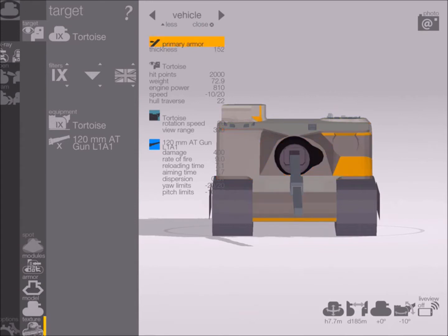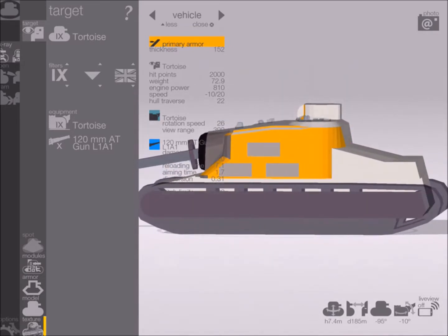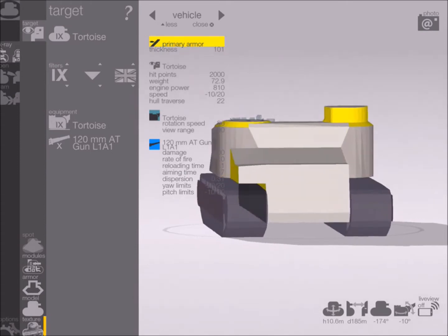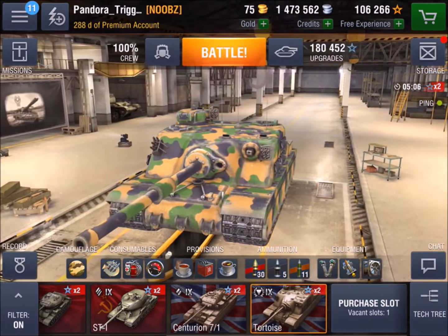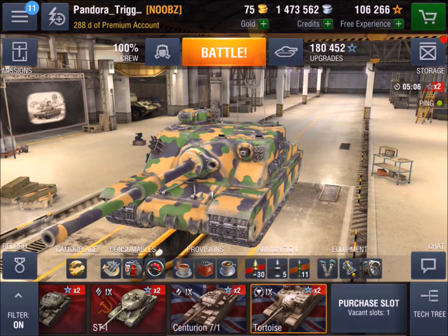Rotating the tank, the right-hand side is 152mm and that goes around all the sides. The engine block at the back is 101mm. The tracks have 50mm of spaced armor, and the bottom thickness of the tracks is 35mm if you want to track this tank. The very rear is 101mm with some areas at 152mm. You don't want tanks getting around to your rear — this tank has a very, very slow traverse. You've also got 10 degrees of gun depression, 20 degrees of elevation, and 10 degrees either side of the gun, which comes in handy.